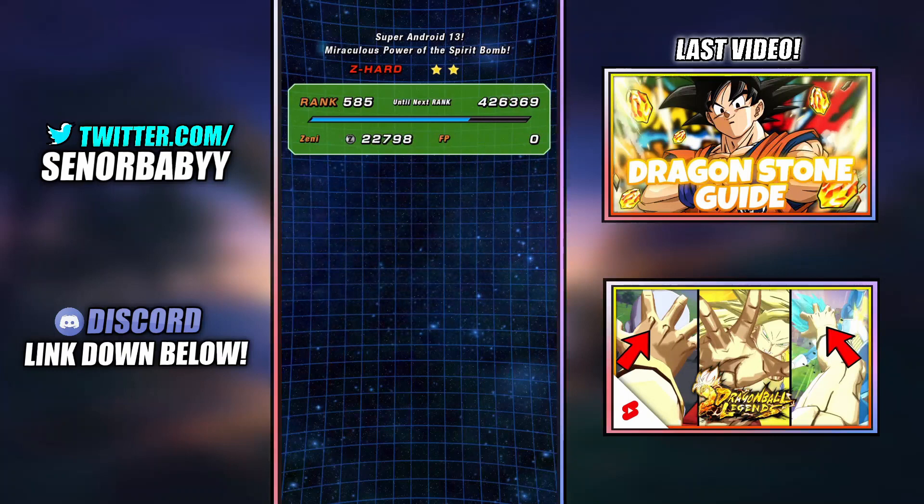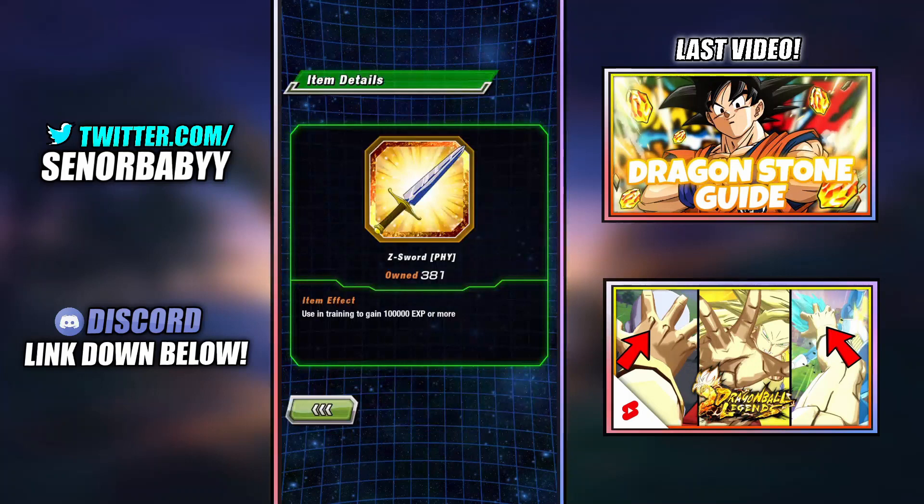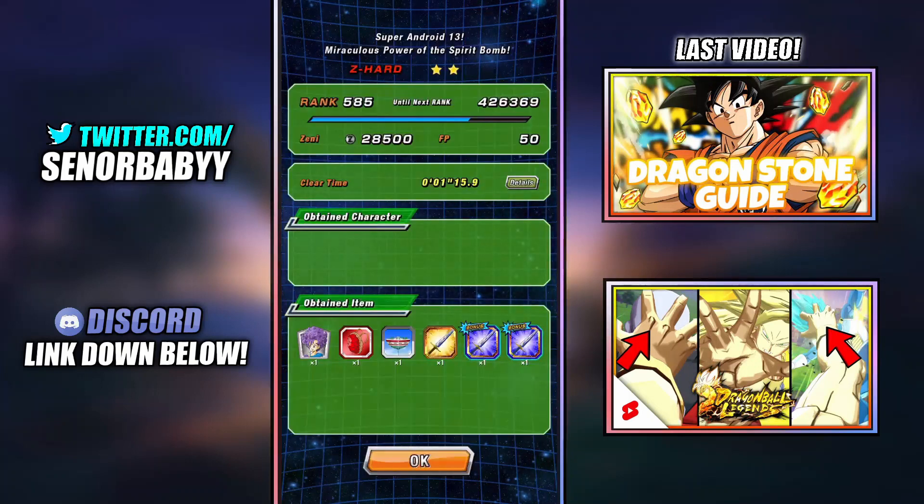We got three drops — one physical Z-Sword and two AGL Z-Swords. That's literally three in one minute and 15 seconds. Again, I was taking my time, so you can clear this in under one minute.